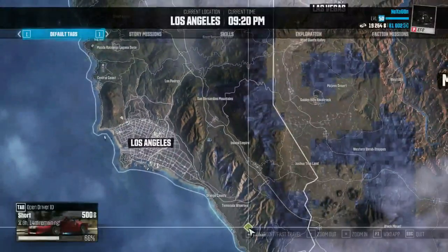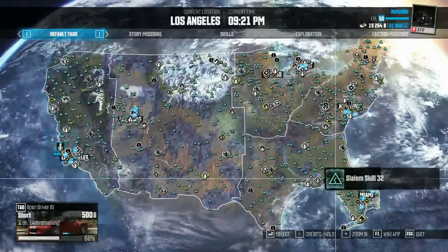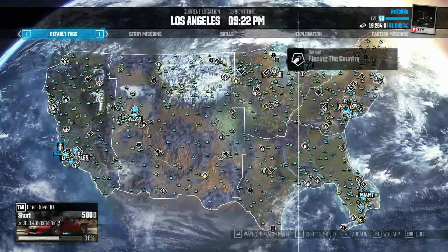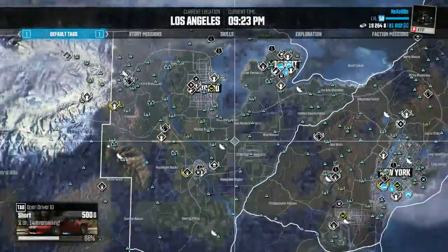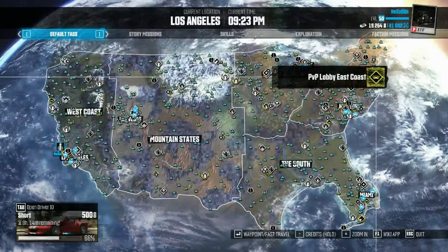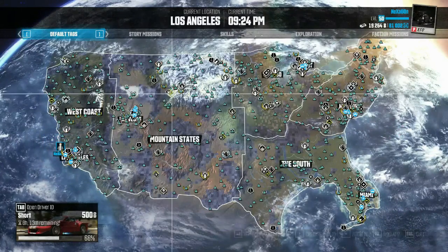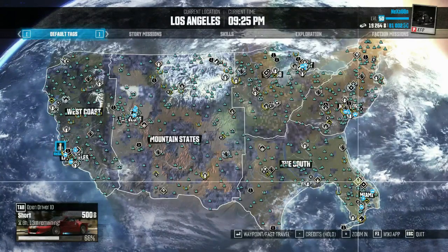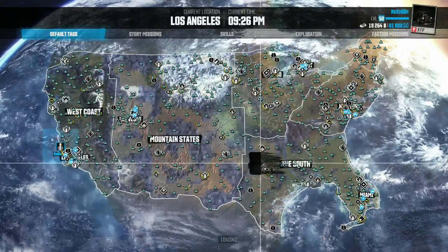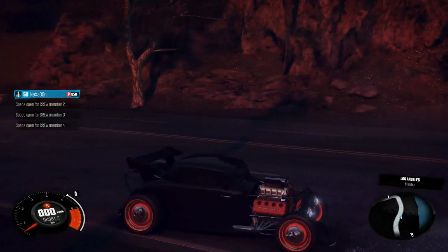The first two cars I showed were from Chicago and the Detroit area. The other one was from the East Coast, the buggy was from the mountain states, and the ones I'm showing now are from the South. Let's go to the last one, which you can unlock on the West Coast.